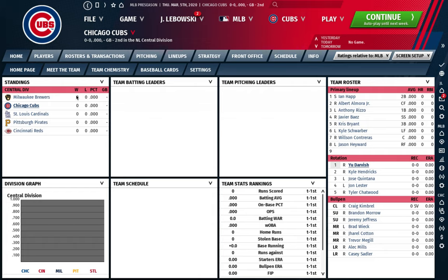Out of the Park Baseball is a really deep game — it's gonna take you a while to learn it. I've played maybe five different versions and there are still things I've learned in this version that I didn't know in others. If you're doing your first franchise mode, consider it a learning experience. You'll probably want to restart after a year or two. I'm assuming you're starting a normal MLB universe at the original start date of March 2020.